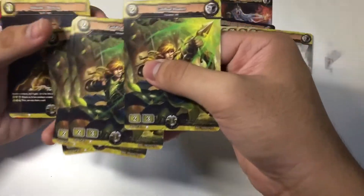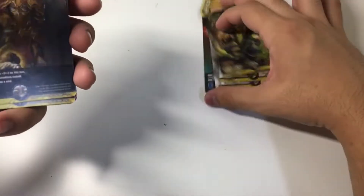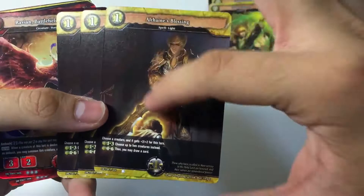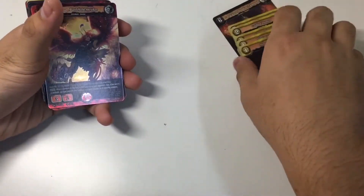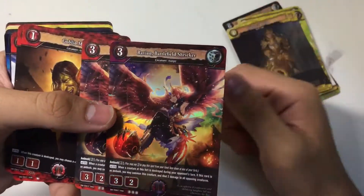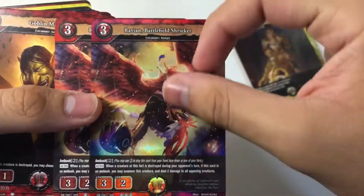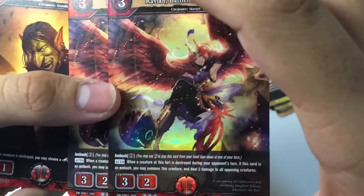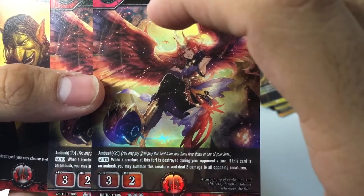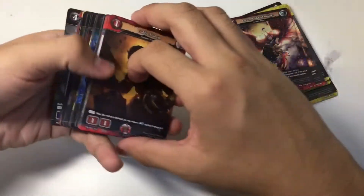We have four copies of Gold Leaf Hunter — a two-cost, two-three card, decent but could be better. Moving on to spells, we have four copies of Althane's Blessing, none of them foiled. We covered that card in the previous video so check the link in the description. Moving on to Taurus cards, we have two copies of Ravian the Battlefield Shrieker — a three-cost, three attack, two endurance card, one foil. This is an ambush card with ambush two: when a creature at this fort is destroyed during your opponent's turn, if this card is in ambush, you may summon this creature and deal two damage to all opposing monsters — a very aggressive card.